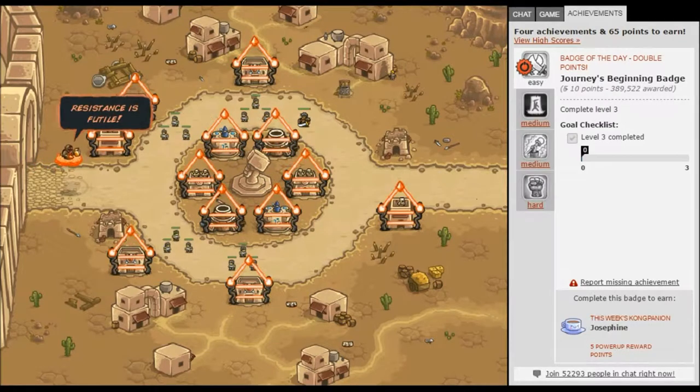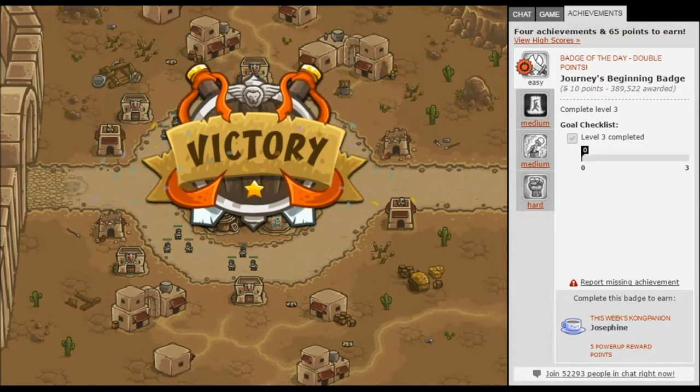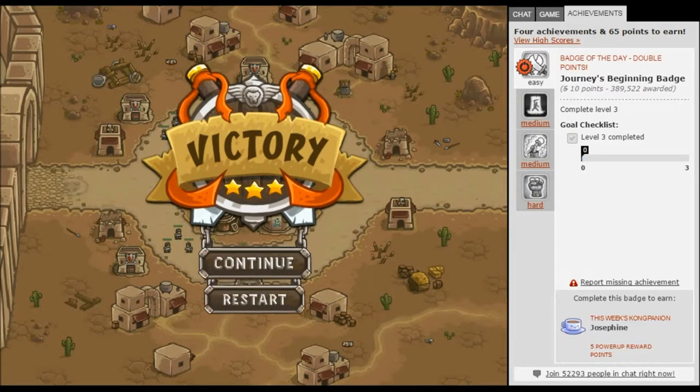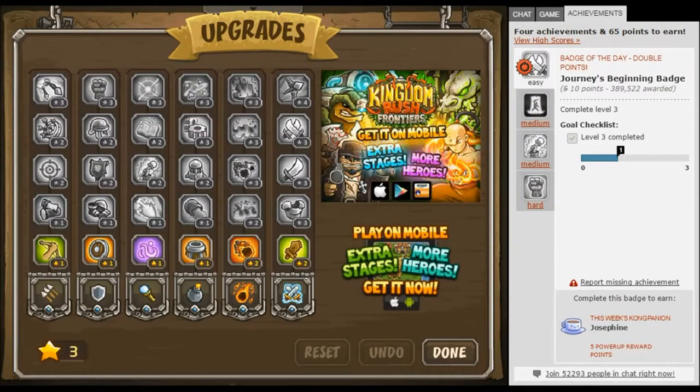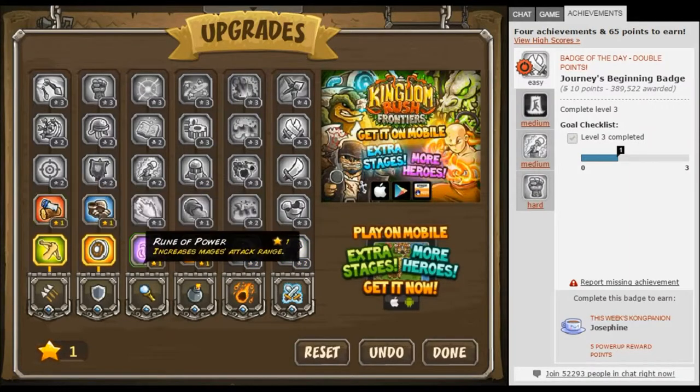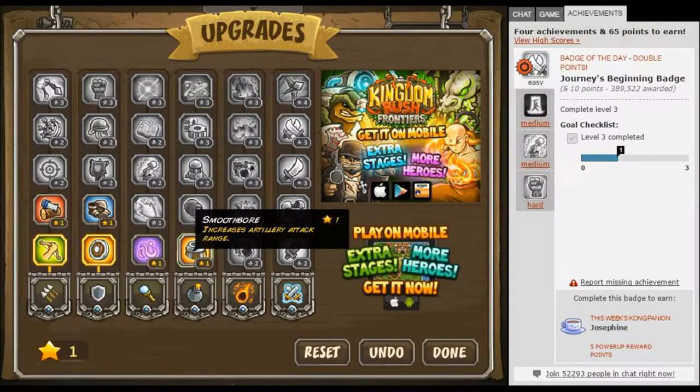Tonight we are Vikings — resistance is futile, your end is coming soon. What were the red things? What was the purpose of the red things? It's either to intimidate you, or it's better armor or better archers — yeah these guys.